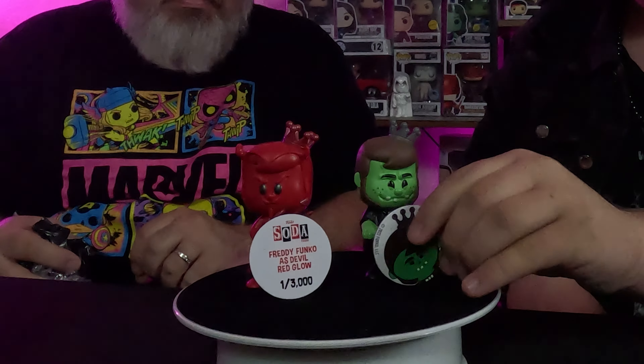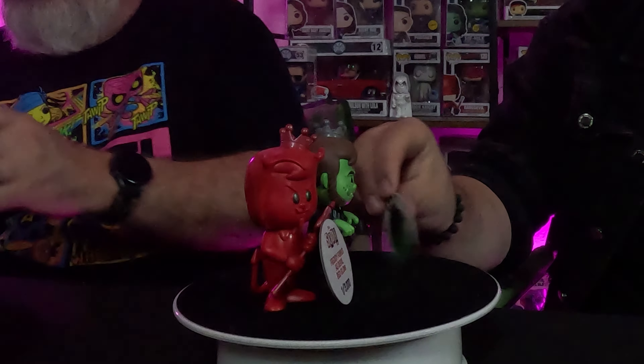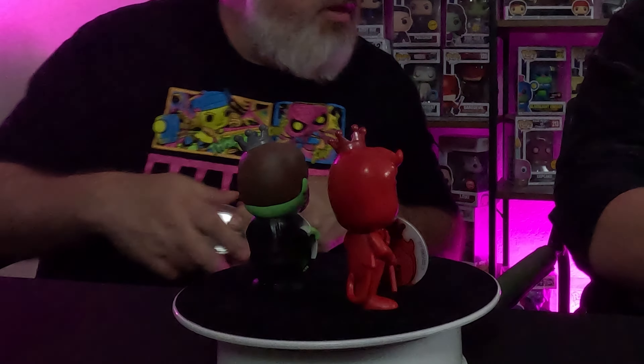Now opening sodas from the Fright Night box — Freddy Funko as the Devil and as Mr. Hyde. We're pretty sure there are no chases for these since they're special enough on their own. Opening both together — Mr. Hyde has a red glow! Freddy Funko as Mr. Hyde looks freaking awesome. These will go up on the Freddy shelf.